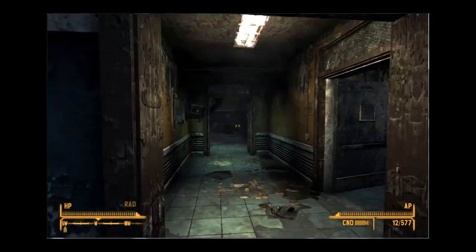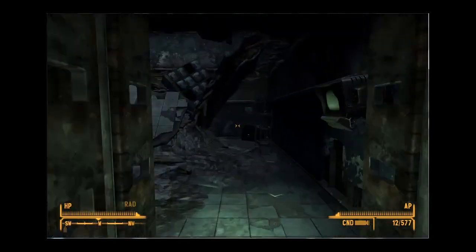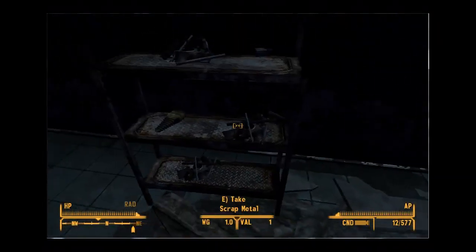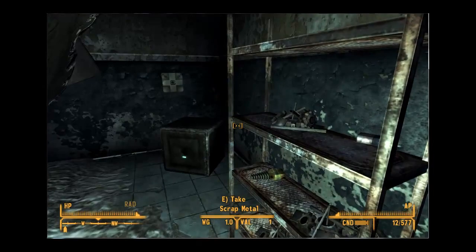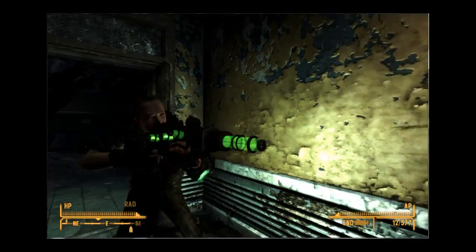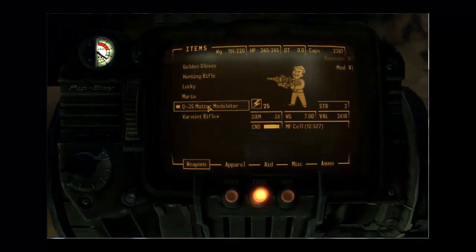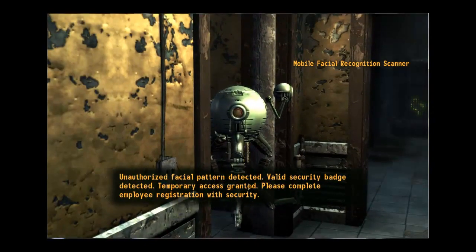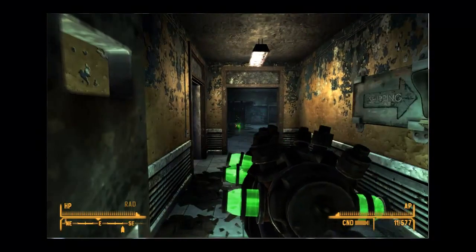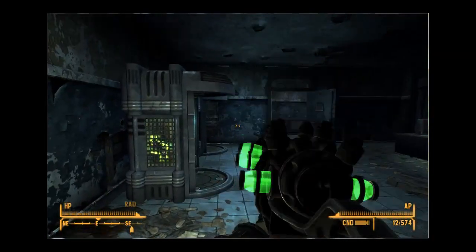Right over here, there's a huge door — you either need 100 Science or 100 lockpick. I have the key so it opens up for me. You go over here to the safe, turn on the light, and it looks like this. The really cool thing about this weapon is a normal plasma rifle takes two MF cells per shot, but this one only takes one, and it fires a little faster. It also comes with full condition.